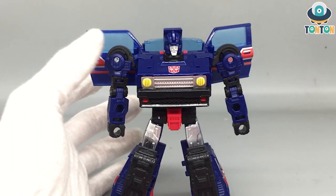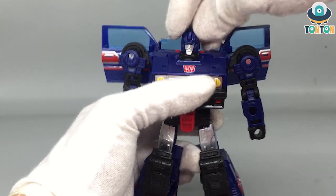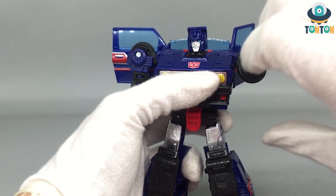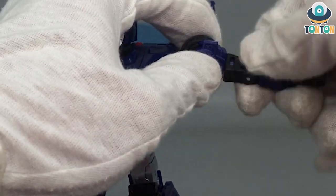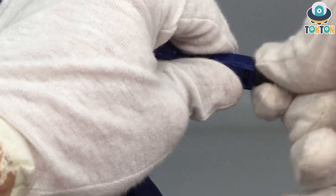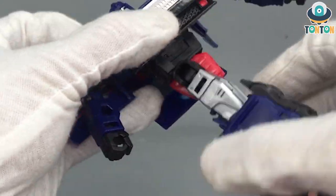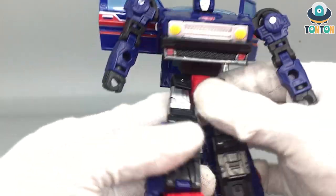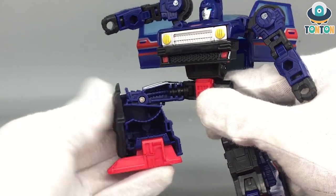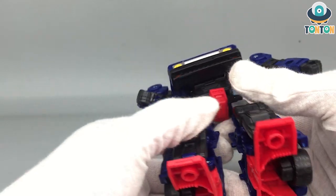For articulation: the head can look up and down a little and does a full 360 on a ball joint. Arms move out, there's a joint for transformation, a bicep swivel, an elbow bend, and some hand rotation. Then you have a thigh swivel, front and back kick, a split, a knee bend — actually a pretty cool knee bend — and a pivot at the foot. Articulation-wise this is standard for a G1 less-famous character.